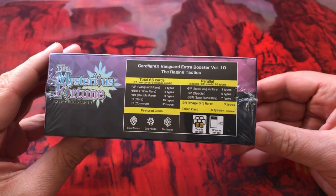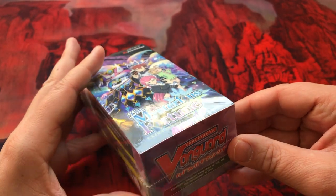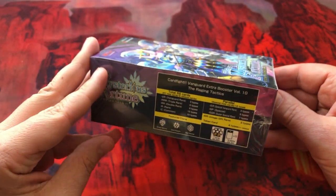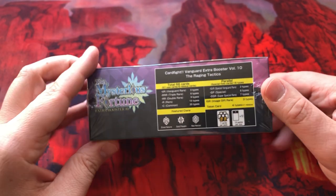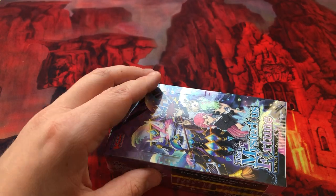I like that they give the breakdown like that on the box — it's pretty cool. So like we said, 12 booster packs, 7 cards per pack. Let's get cracking.